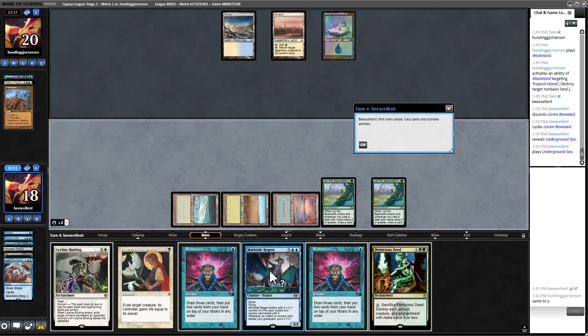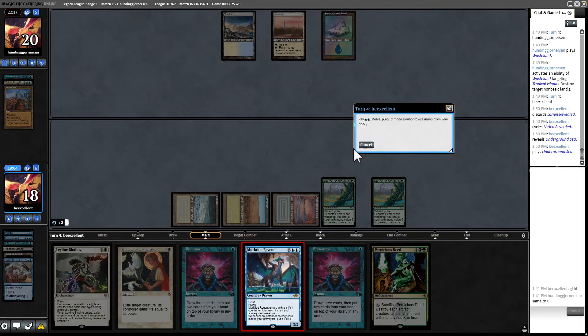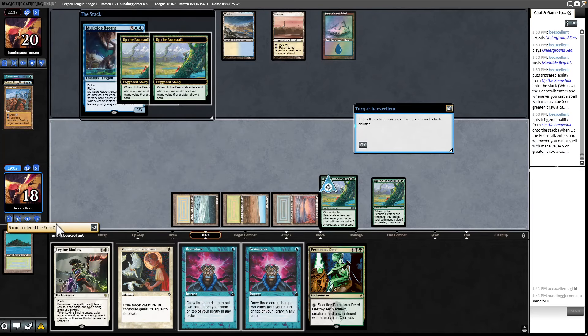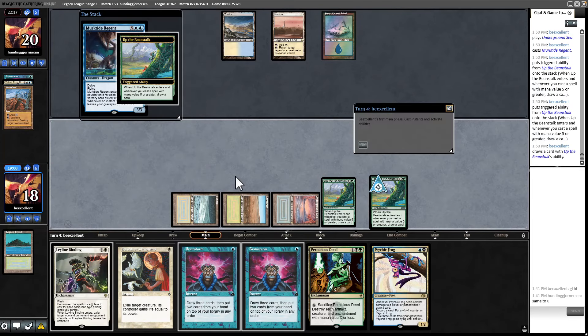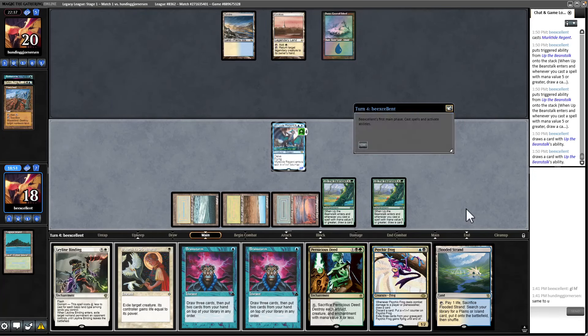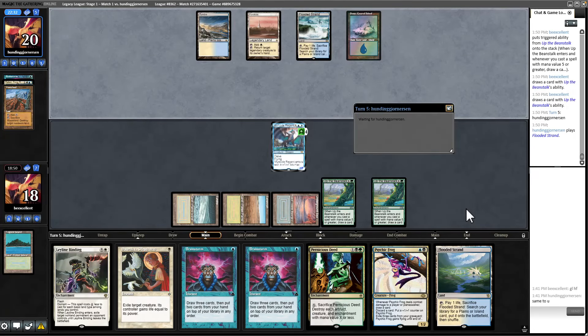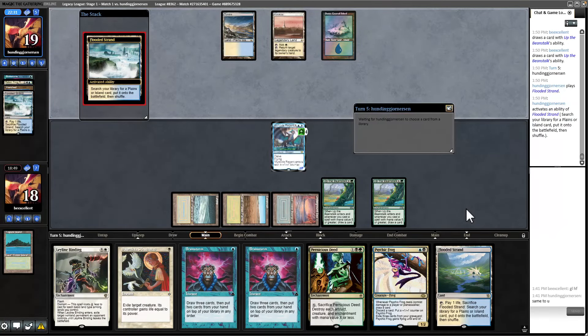We're going to attempt a Murktide here — we'll get a bunch of cards from Beanstalk triggers, count five instants/sorceries in the yard, and get two cards off Beanstalk. We're going to have a very dangerous threat on the table: we get a Psychic Frog and another land for next turn. I would love to leave mana up to address Nadu, but drawing two cards and getting a big threat was hard to resist. We'll see if we're dead.